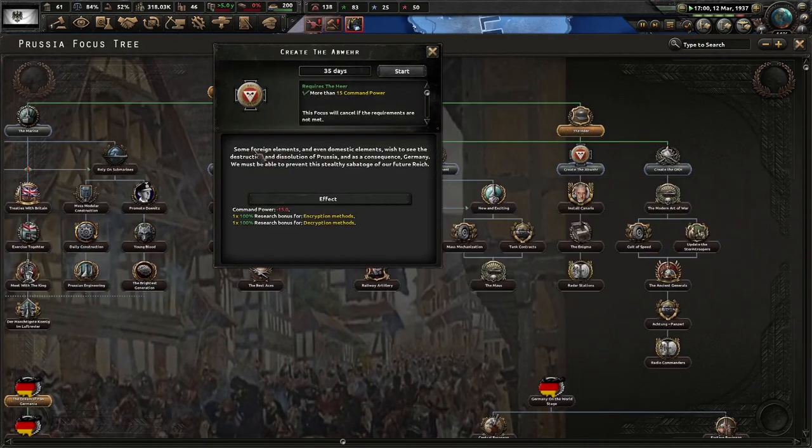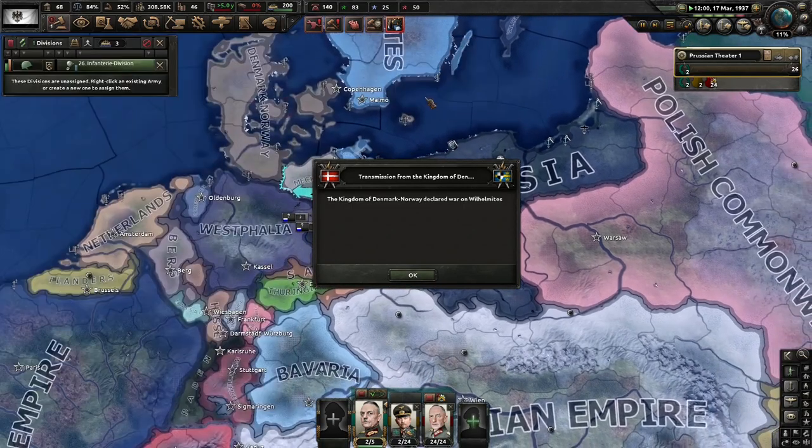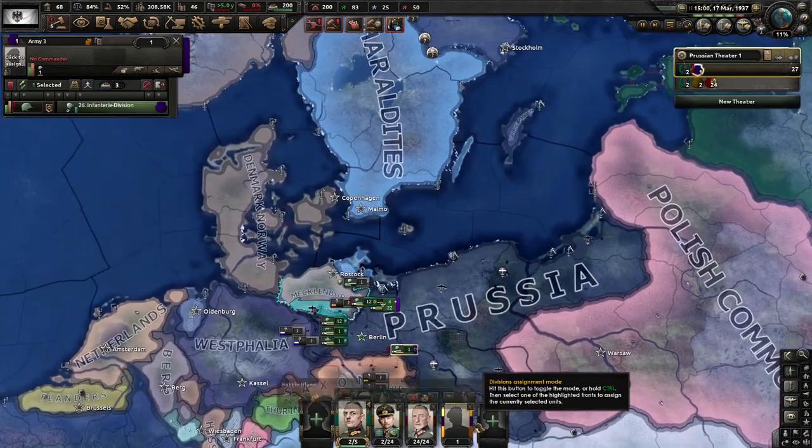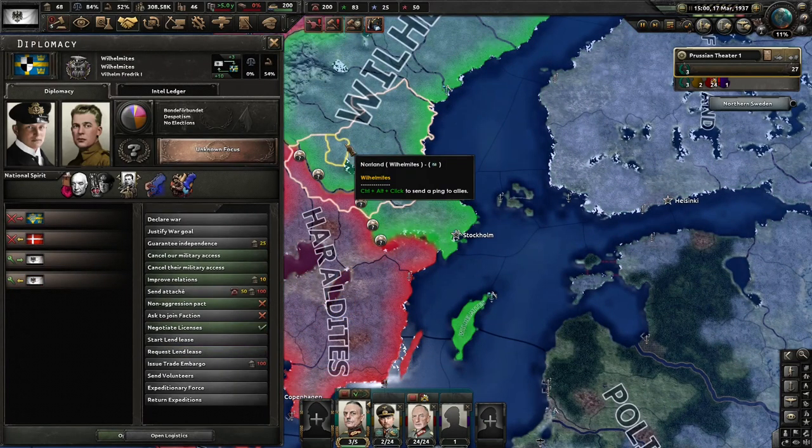Probably create the OKH next. It's only 35 days. Install Canaris. Create the OKH. We wanted to help these guys out, didn't we? All bad - no, we can't help. Scandinavian model - a bunch of despotists.